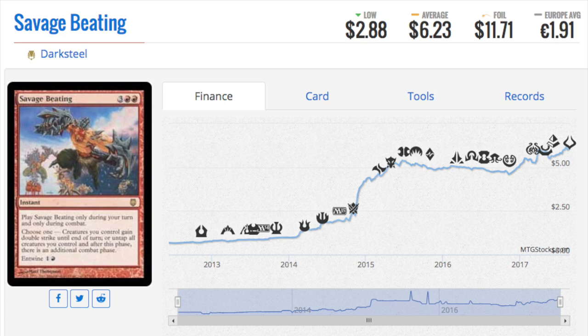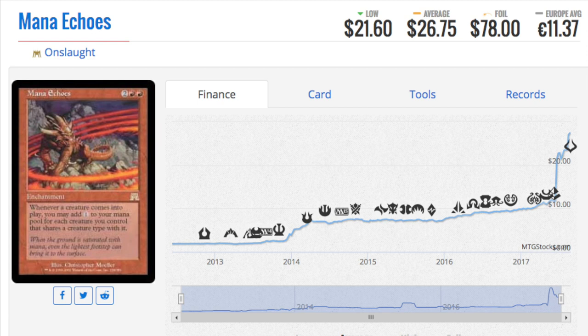Savage Beating is a great example of a bulk card still out there that will take some time to be accepted into Commander. There are two strategies: you can buy a ton of bulk and eventually things will spike for various reasons, or you can buy unique bulk cards and really bet on one specific card. With Savage Beating, you probably could have accumulated 200 copies for two dollars or less, and now it's a six-dollar card with a buylist around $3.50 — that's a pretty good margin.